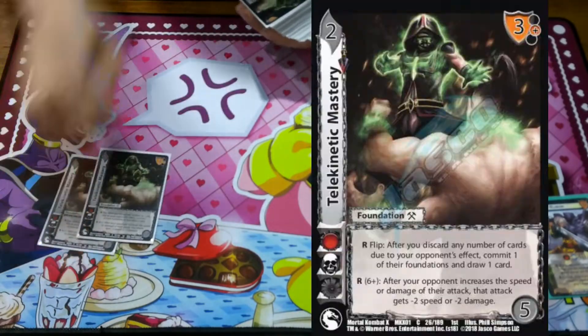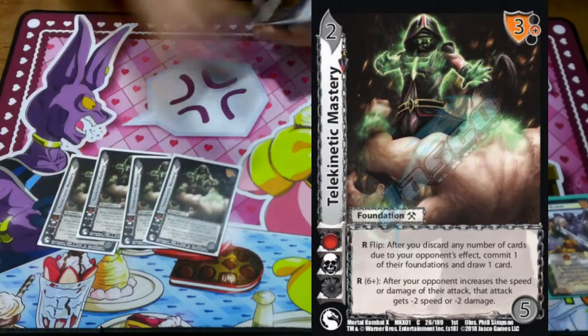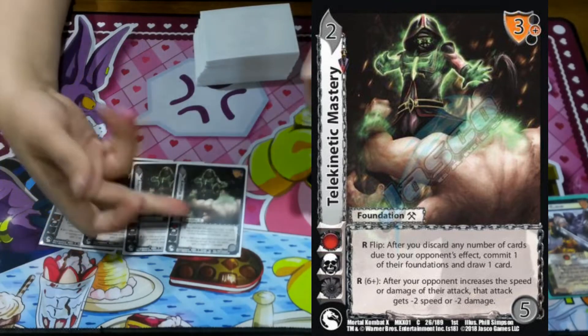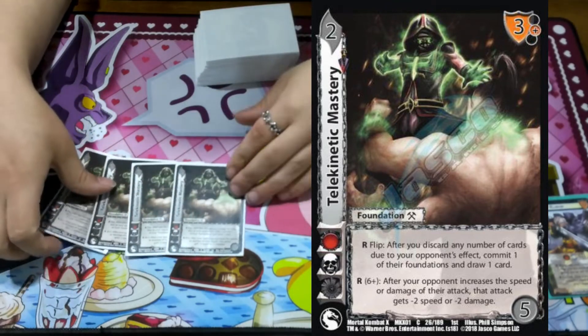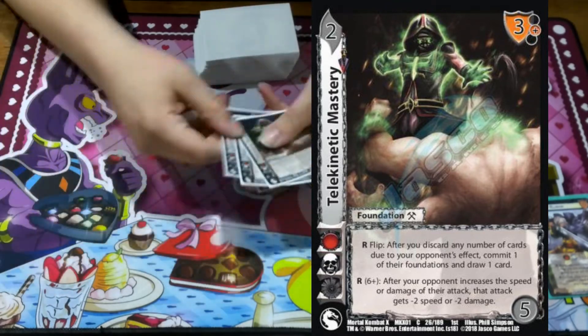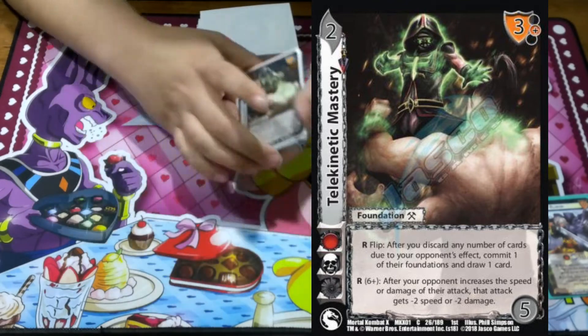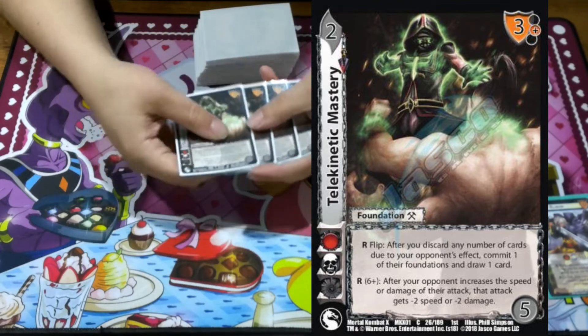Playing four Telekinetic Mastery. After your opponent gets a speed or damage buff, you check a six and then neg their speed or damage. Just really nice — it's for when you don't have a lot of good blocks and you just want to make sure your opponent doesn't hit you too hard.